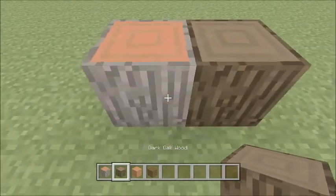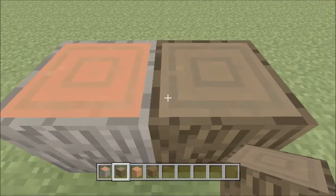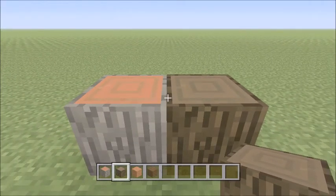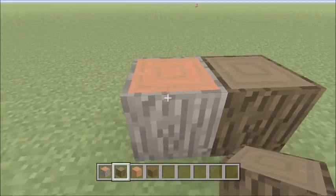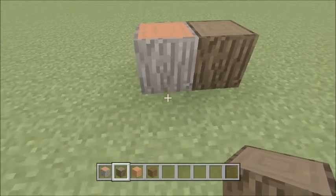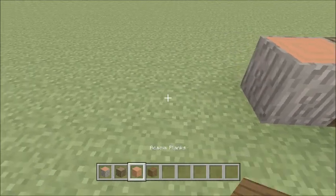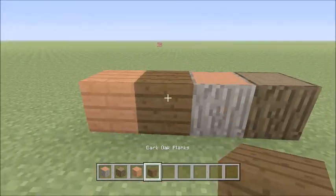They look just amazing. I already looked at these but I'm still just surprised at how great these look. I don't play PC or pocket edition, so this is really just something crazy. I really like the acacia wood the best because of the orange and that gray look — it's just really neat. And here's the dark oak, I really like that too.